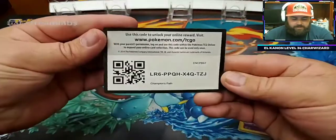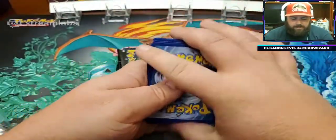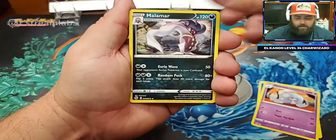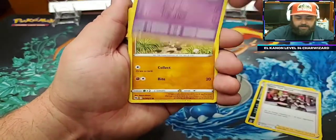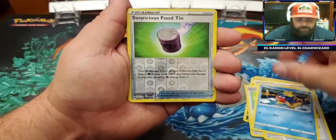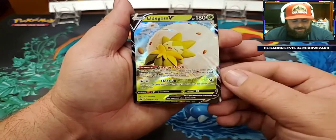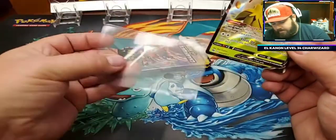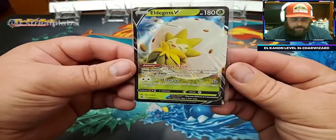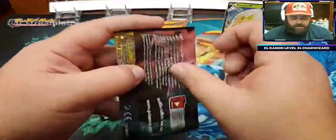You're going to have some code cards out of each one of these packs. Every single one of these packs you're going to be receiving a holo or better. Cards in this pack: Atina, Rockruff, Trainer Potion, Trainer Pokeball, Carvana, Suspicious Food, and Eldegoss. We got a banger right off the start — that's going to be an Eldegoss V. Not a full art or anything, but that is better than a holo. Very nice in the very first pack. We'll set that back and fill up the stands.